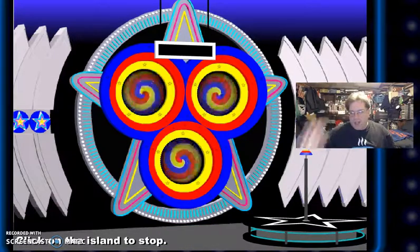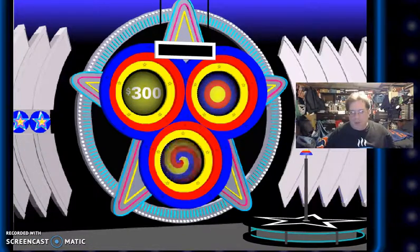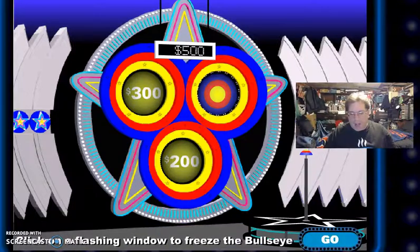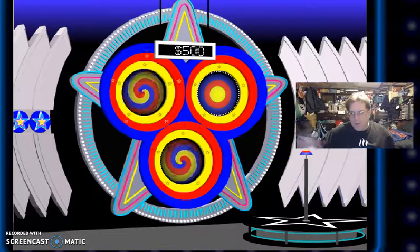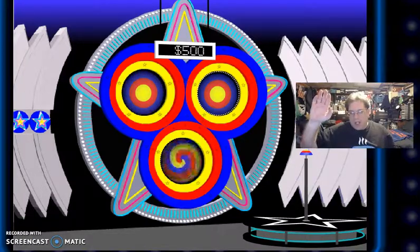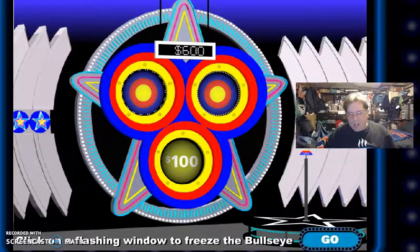We need some bullseyes. $300. A bullseye. $200 more — that's $500. Let's freeze the top right. Going for spin number two. I got a little bullseye. I got $600. We're going to go. Freeze the window.